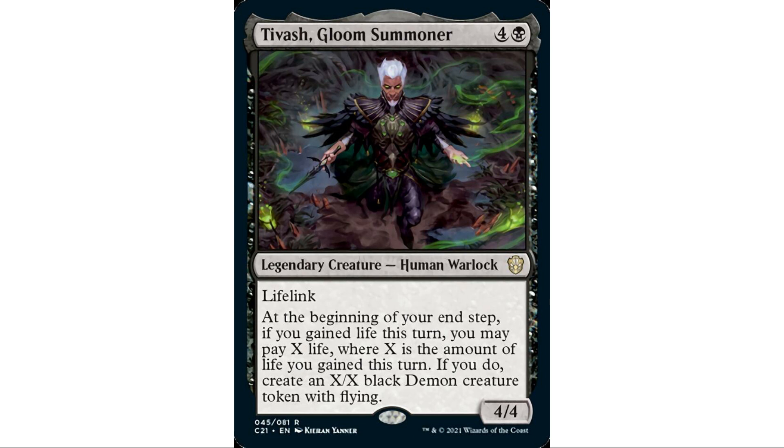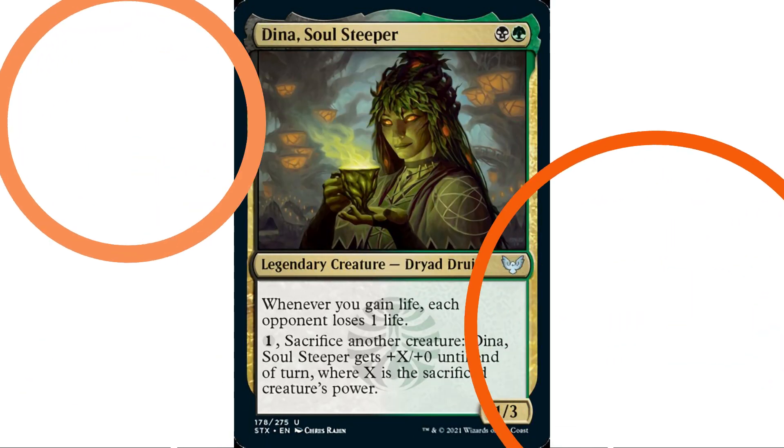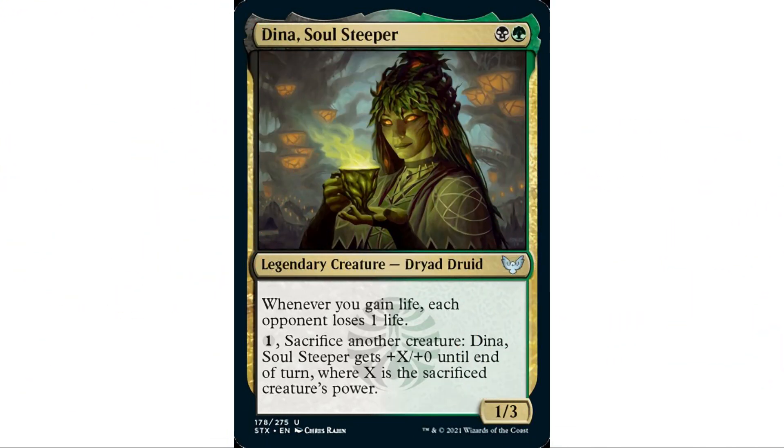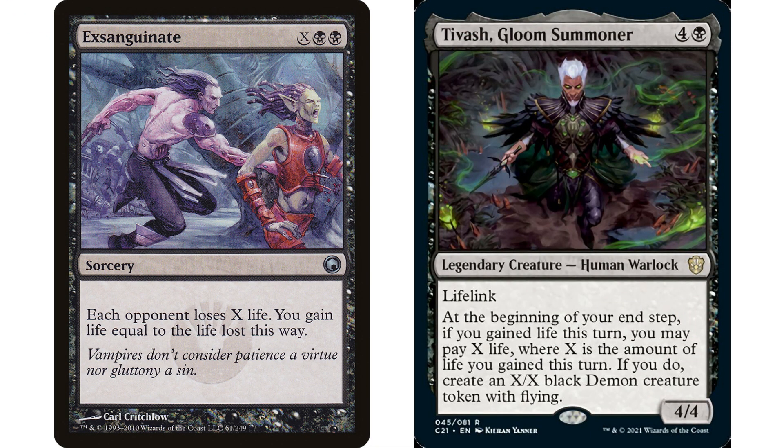I think this deck wants big life gain, not incremental triggers. As a commander, you want to gain a ton of life at once. Think Exsanguinate — cast it for six and my opponents each lose six life, so I gain 18 life. Now I pay 18 life and get an 18/18 black Demon token with flying. That's the way to go — big shots, because you only get one creature per turn. Drain effects in black are perfect for this.